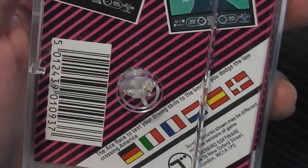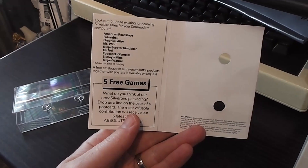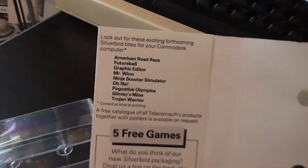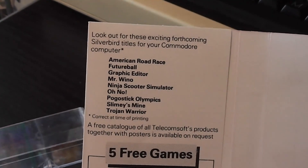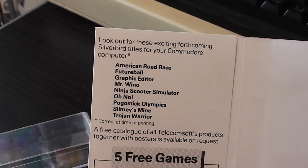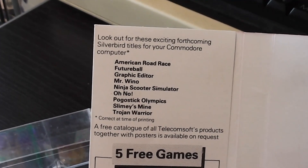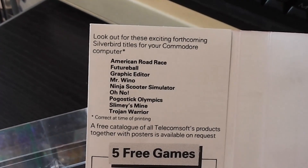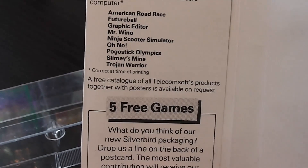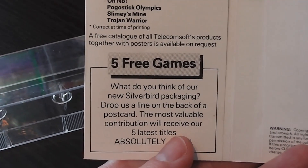The blurb on the back cover says 'the ace race to test your driving skills to the limit as you dodge the law crossing America.' Inside, there's a list of forthcoming games including American Road Race and Future Ball — which was never released for the Commodore 64. There's also an offer of five free games if you write in about the Silverbird packaging.